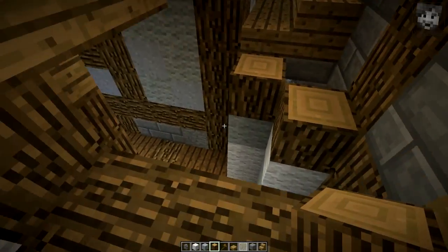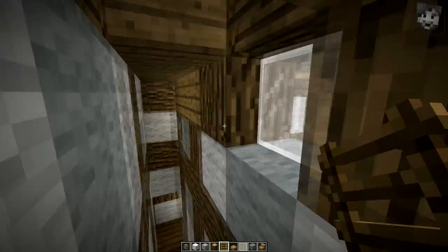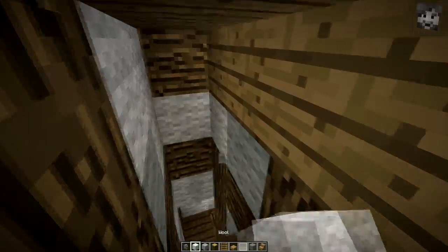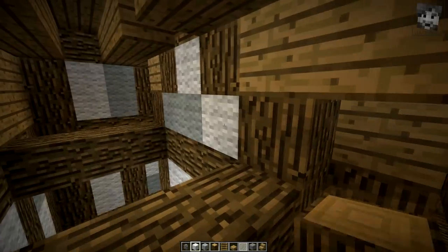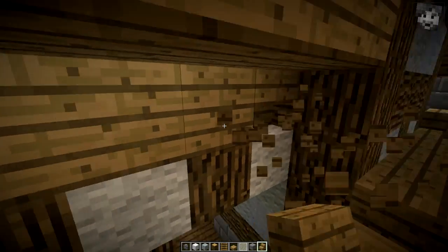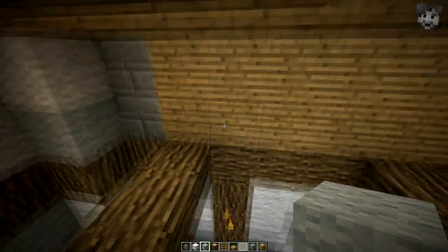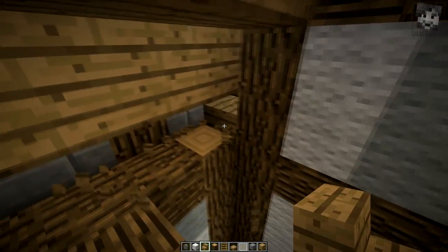We can continue up until here — this will be fine. I need ladders because I don't want to make another stairway going up. I'll fix this, and it will end here, so I'm making a wall over here. Give me a plank — there was a plank here. And then we are going to fill in this wall here, there we go.